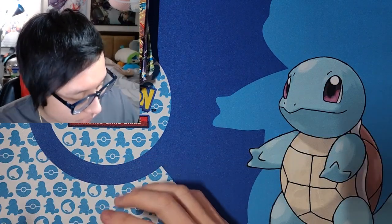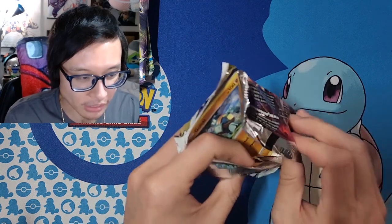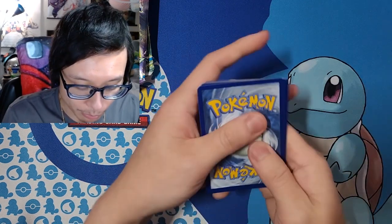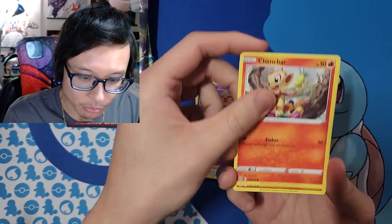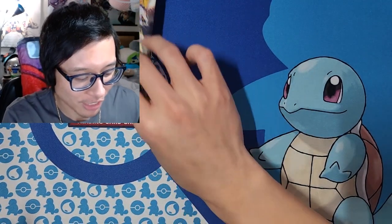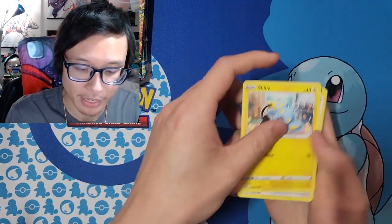This is kind of the perfect set to pull from. I don't mind Fusion Strike and Evolving Skies — the Galar Power tin would be cool to try and pull Gengar or Celebi — but I'd prefer pulling Brilliant Stars because it has trainer galleries too. Those are always fun. We got Café Master, Golurk, Castform, Beldum, Chimchar, Nosepass... Still nothing notable. This second pack isn't really coming up with anything either.